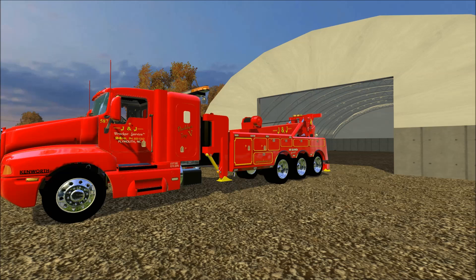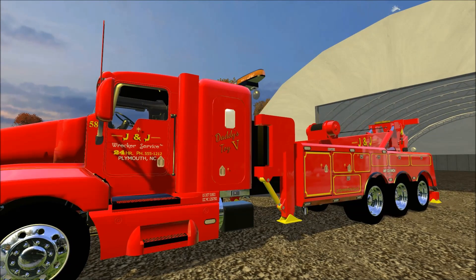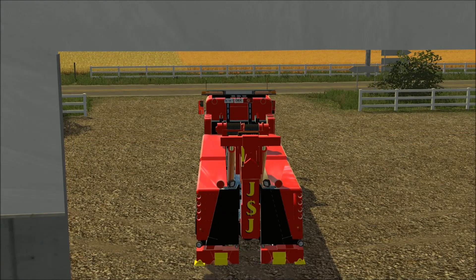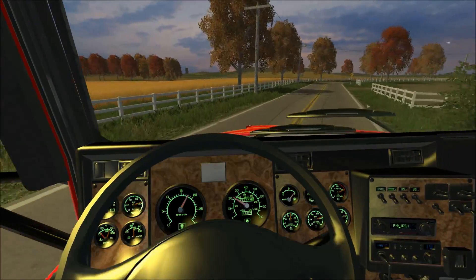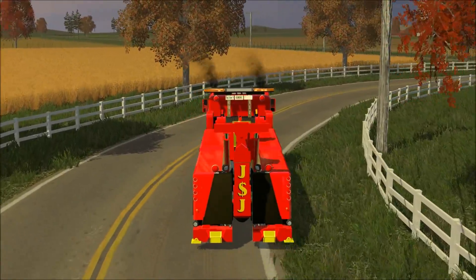What's up guys, this is Square2448 with a Farming Simulator 2015 heavy rescue video. Today we are en route to a major car versus semi truck accident. A car lost control and went into the opposite lane of traffic, the truck driver swerved but hit a light pole, and then the car ended up hitting it. It's a mess. We are en route right now on the Idaho map — a very nice, cool map.